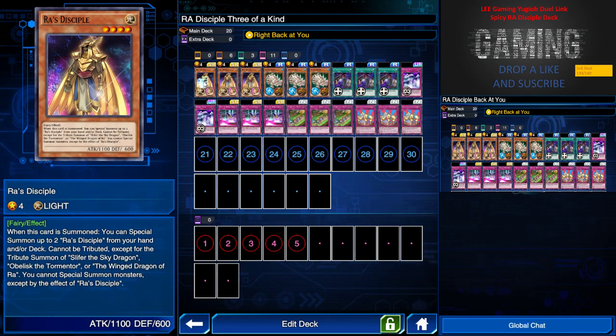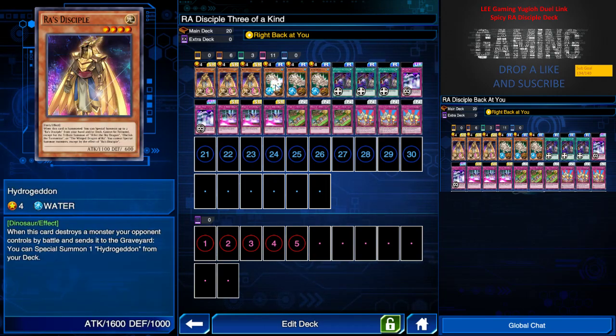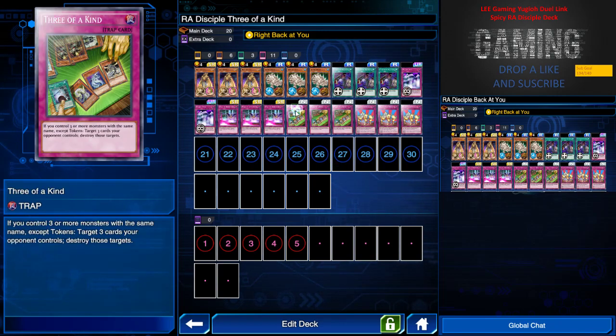We have two Mirror Wall to protect our Raw Disciple or Hydrogendo if we need to, three Wall of Disruption for protection purposes, and three copies of Three of a Kind. What Three of a Kind does is, if you control three or more monsters with the same name except tokens, you target three cards your opponent controls and destroy those targets.